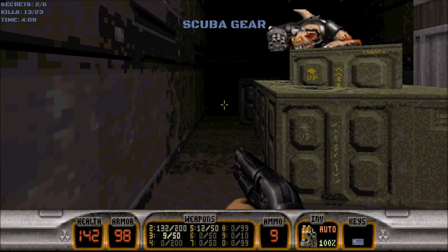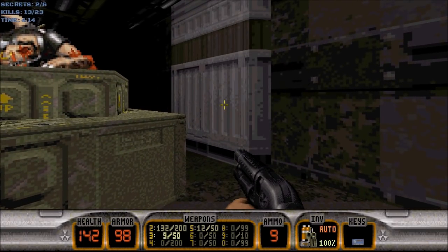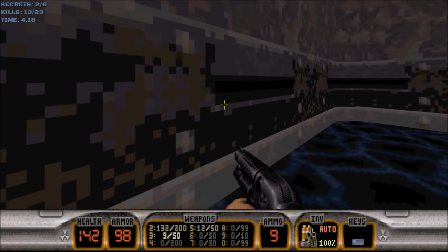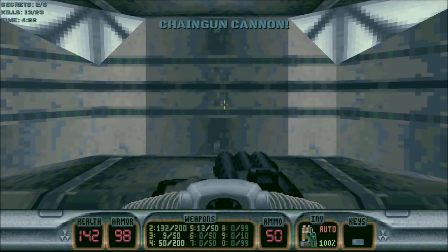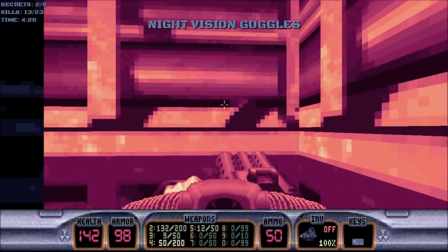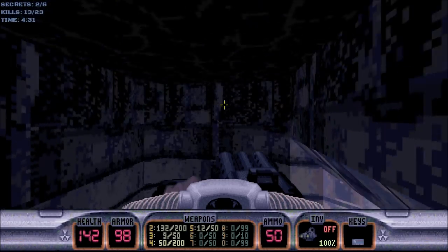What is the scuba gear used for? Well, we can open up this white wall with the brown stripe and get to a non-secret area with some water. Let's submerge, and we will get the chaingun cannon. We can also get some night vision goggles down here, so make sure to grab both of these items in this non-secret area.